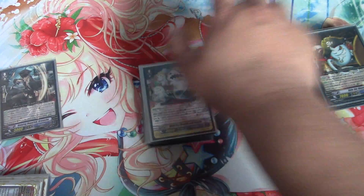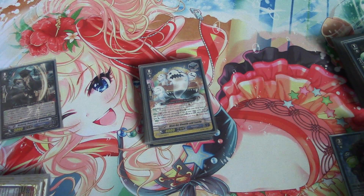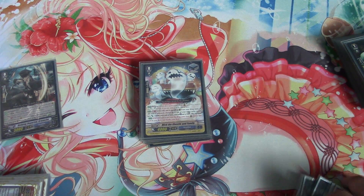And then 1 Make, because we only want one of. And then we can do the Lily play where you can give your vanguard 10k.